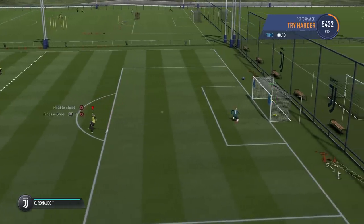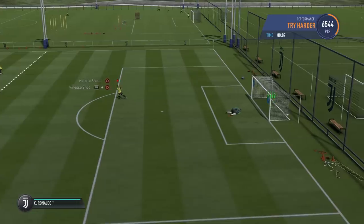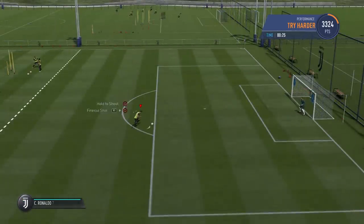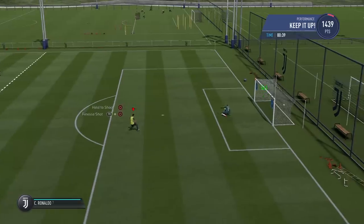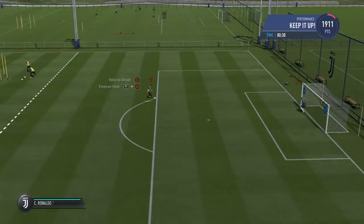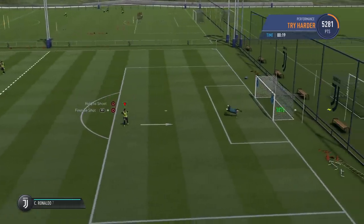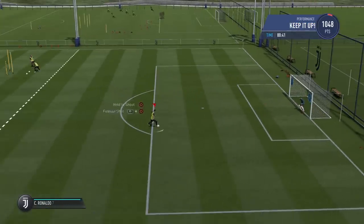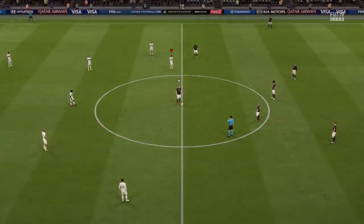The sweet spot for the driven finesse shot seems to be around 3 bars of power, just as for the regular driven shot. It gives a lot of power and good accuracy. Maximum power makes it very inconsistent and sometimes gets lower velocity than a 3-bar version. You can see it used consistently towards the near post but also with the classical Thierry Henry far-post finish. As for timing — driven finesse shots are not worth timing. Since the latest patch, timed finesse shots are extremely inconsistent, and the same goes for the driven timed finesse version. The risk is simply way too high versus the reward, so stick with the untimed variation.